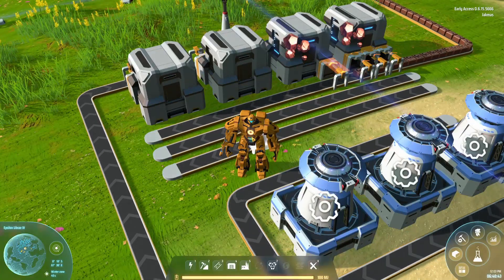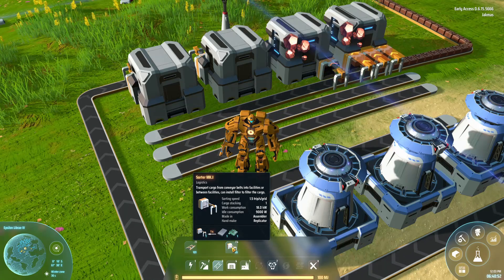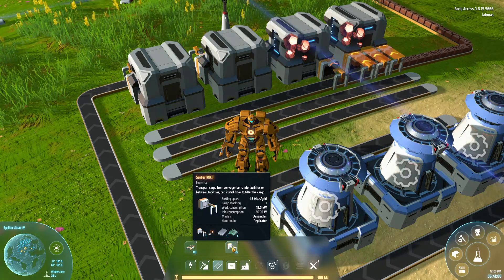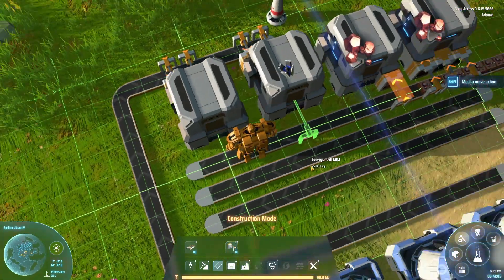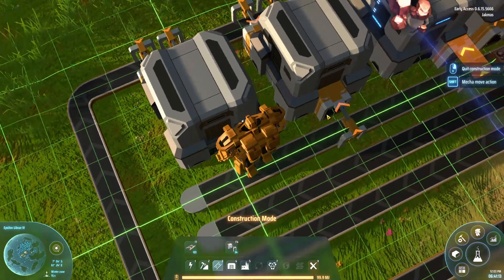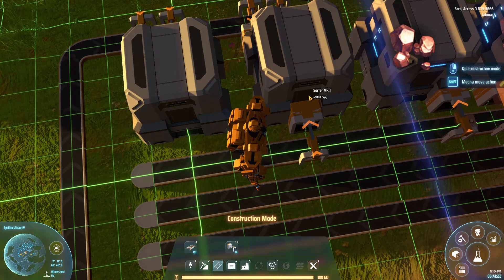Sorters actually really confused me at first because I just couldn't get my head around the movement rates. It says in the information panel: 1.5 trips per second per grid. That just sounded like a made-up sentence to me. However, I figured it out. Essentially what it means is this sorter will make one and a half trips every second — it will come out, go back in, and come out again every second. Or to make it even simpler, it will transport 1.5 items into wherever it's going every second.